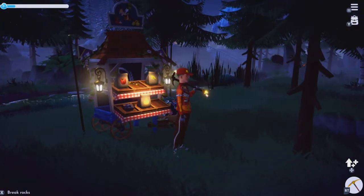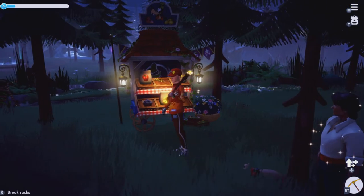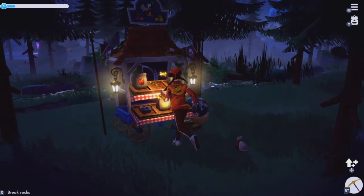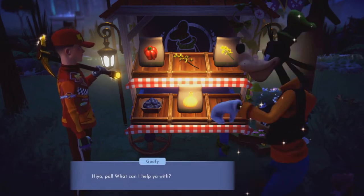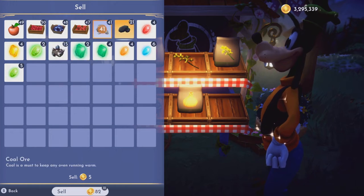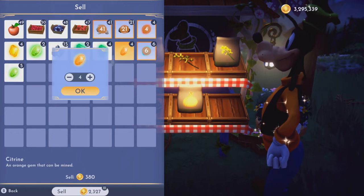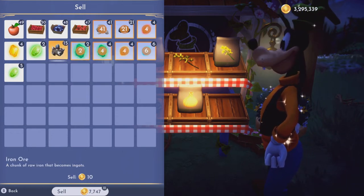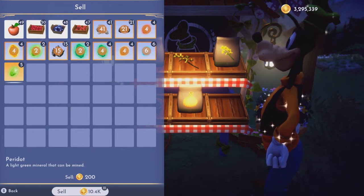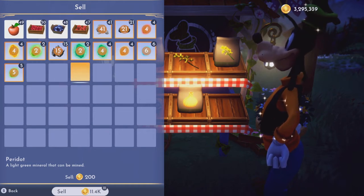We're back in the Forest of Valor. We're going to show you what we made from the plaza, the meadow, the beach, and the Glade of Trust so far. We're selling it all — keep some bits if you need them for quests. We made 11,000 from those areas, which is pretty good.